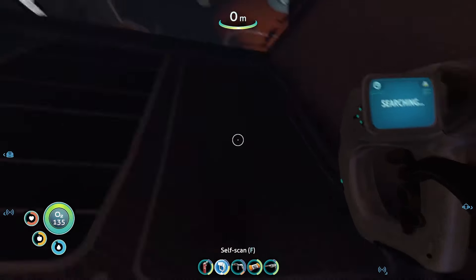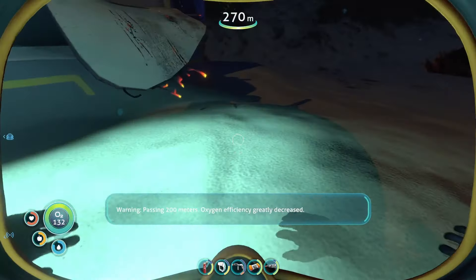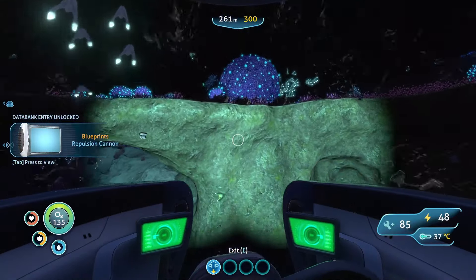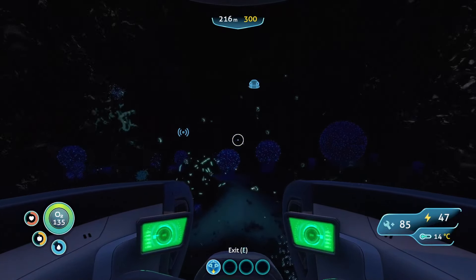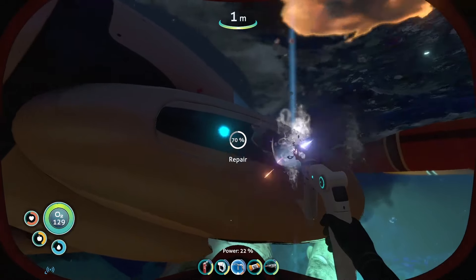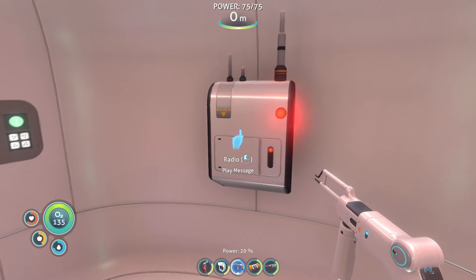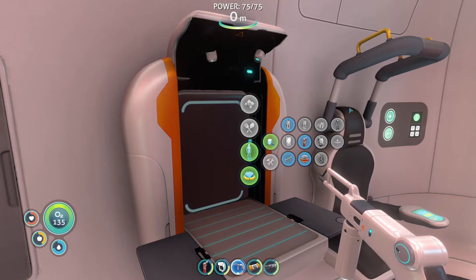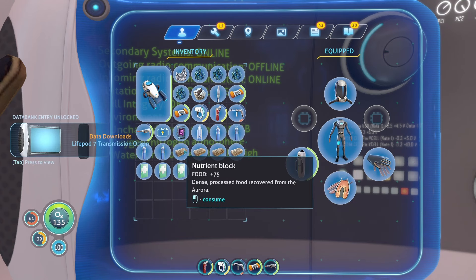Let's get out of here. Actually, let's go to life pod 12. Integrating new PDA data - let's go home. This is life pod seven - coordinates attached. Pod is structurally sound but the fabricator's bust, requesting assistance. Seven out. Signal coordinates corrupted, approximate transmission origin recorded to data bank.